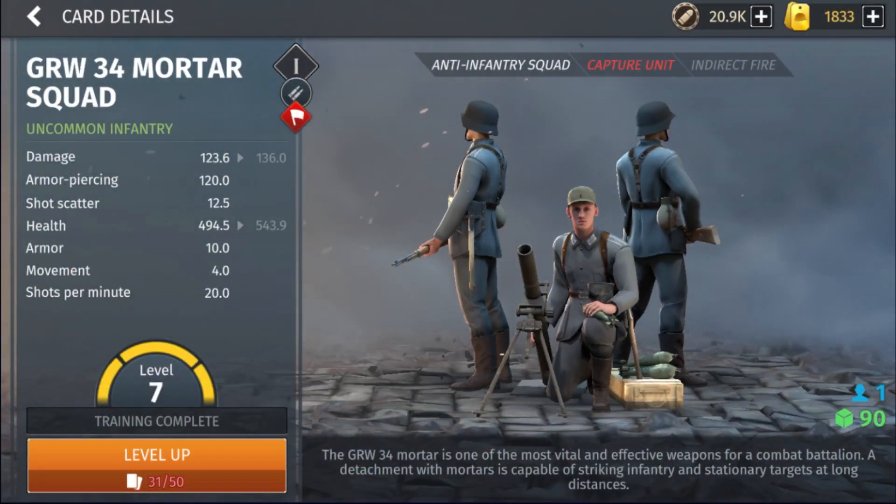The Mortar is amazing for Germany just as it is for America — in fact the German mortar is a little more powerful and more expensive, with more range than the US one, making it arguably the better mortar. I normally like to make about two mortars in the early game to support frontline troops. They have good armor piercing so can kill light vehicles, provide great indirect fire support, and are a capture unit for grabbing supply crates and back points.